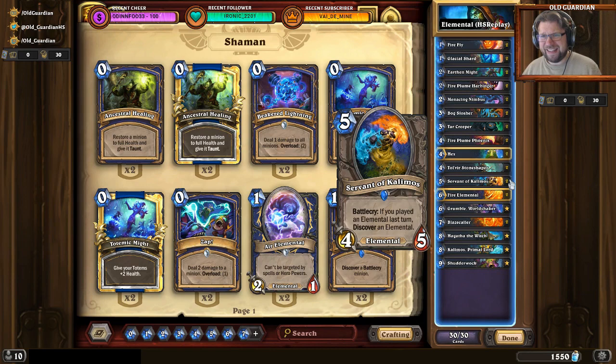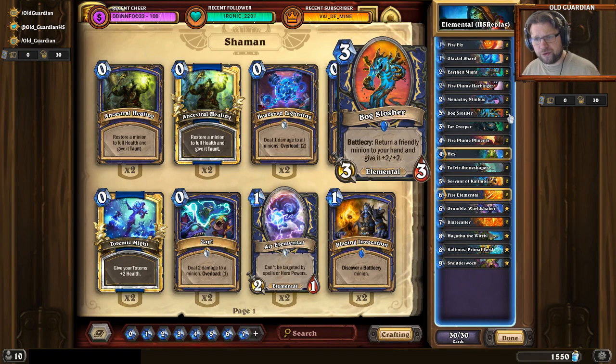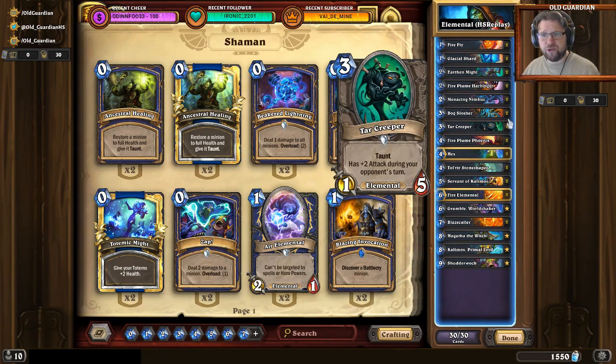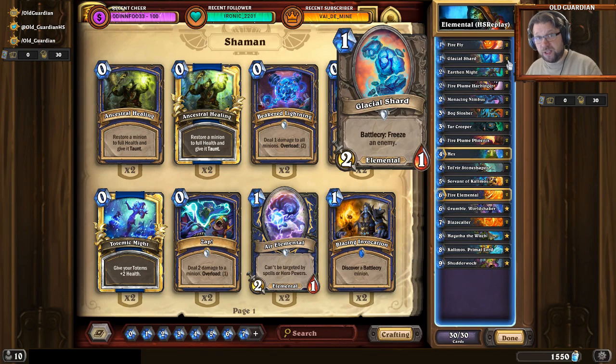Overall, pretty much anything can happen when you play this deck because there are so many random effects. And when you play this, you also need to think like a control player for the most part. You're trying to figure out: I use this resource to kill that, I use this resource to kill that. Do I have Elementals left so that I can maintain my Elemental chain? How am I going to generate my next random Elementals? What effects do I want to replay? Because you have stuff like Boxlosher — and Boxlosher can be great on something like a Tolvir Stone Shaper, creating a really big taunt with Divine Shield. Sometimes you also want to Boxlosher something like Glacial Shard just to freeze something one more time on the board.